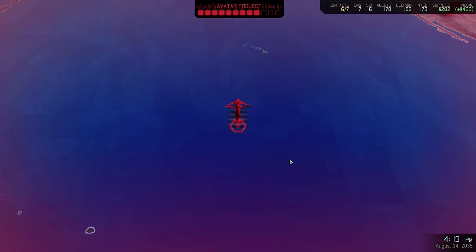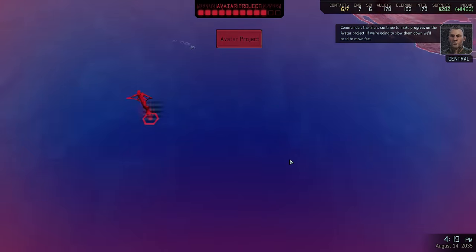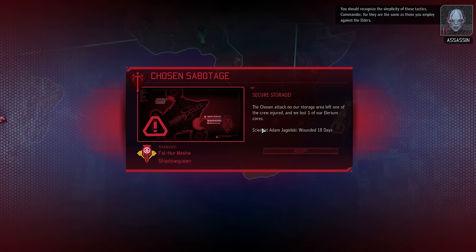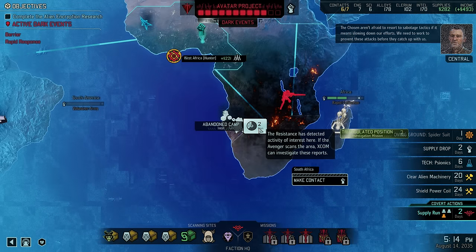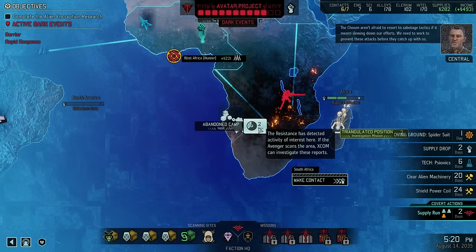We have an alien facility in our back pocket that we can attack at any time to remove a point. And we suffer another sabotage at the hands of the Assassin. This one stings a bit, removing an Illyrium core and putting one of our scientists out of action, but again it could always be worse. Our scientists will recover and we still have a good number of Illyrium cores left. The Chosen aren't afraid to resort to sabotage tactics if it means slowing down our efforts. We need to work to prevent these attacks before they catch up with us.